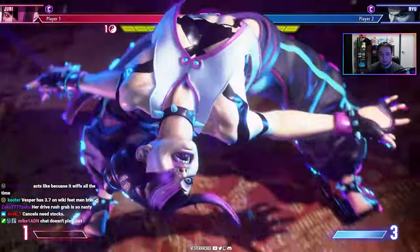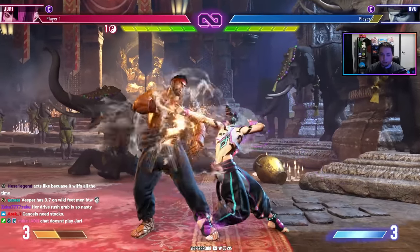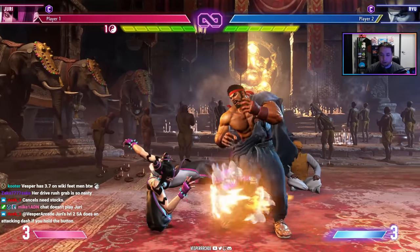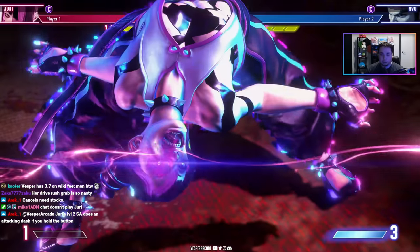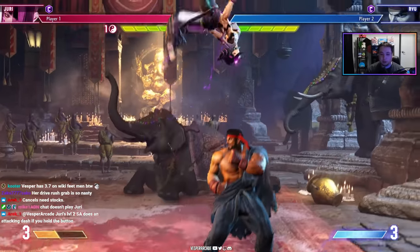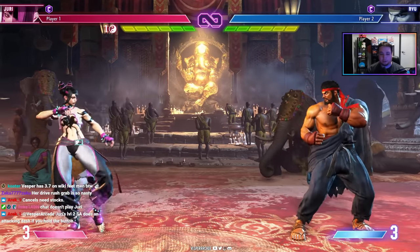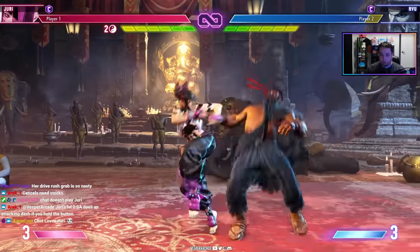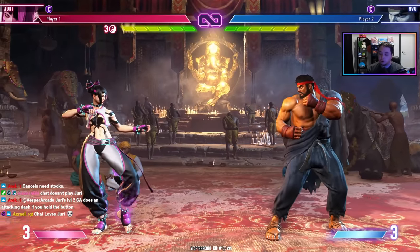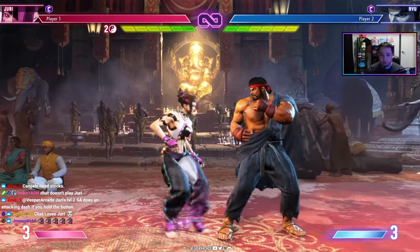Juri's level two super, the Feng Shui Engine, lets her cancel all buttons into each other like a magic series, enabling air launch combos — a Marvel/anime-style chain for big flashy combos. Her weakness is stock management: if she can't build stocks and stays defensive, her resources dry up. She also has to memorize many alternate combo routes depending on resources available. If you like high-hit flashy combos and resource management, Juri is a great pick.